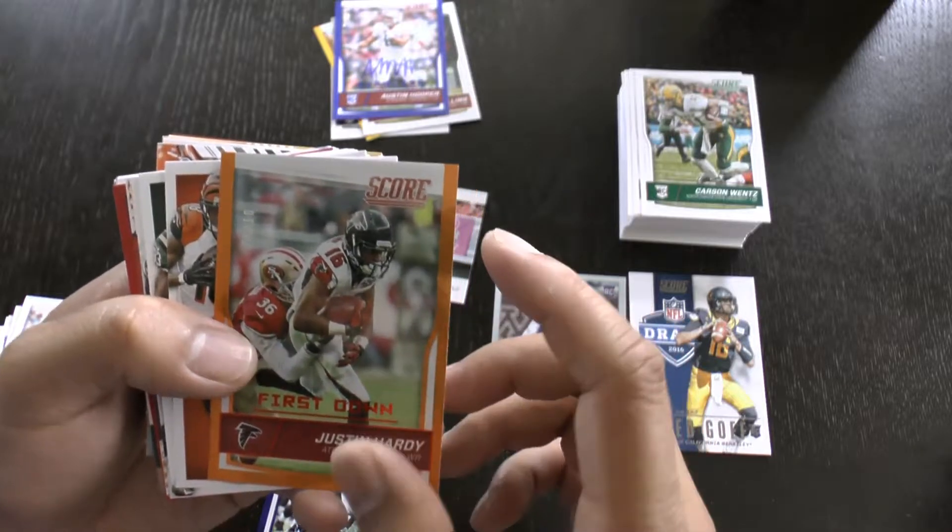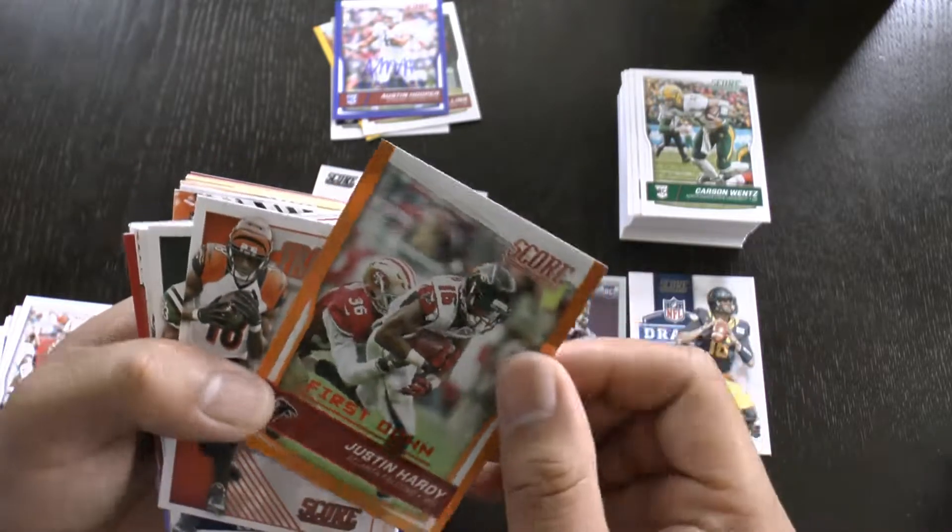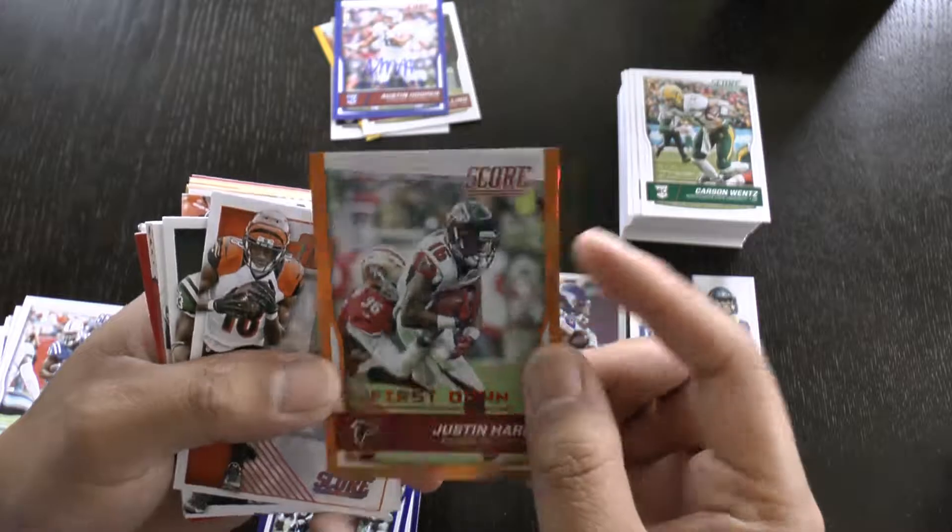First down insert card — Justin Hardy from the Atlanta Falcons, wide receiver, five out of ten. You can see that's an orange parallel — very nice card.